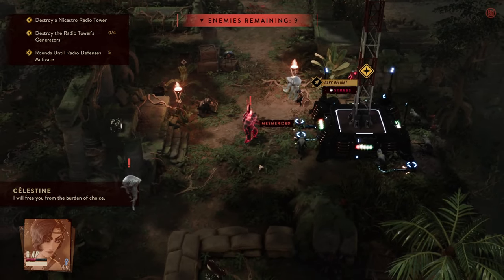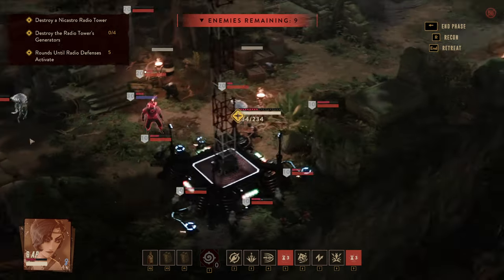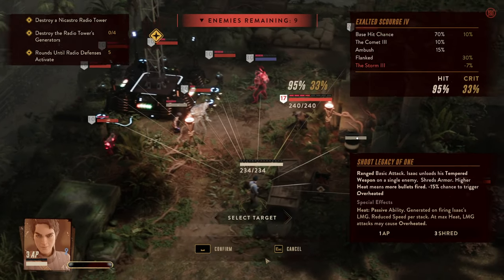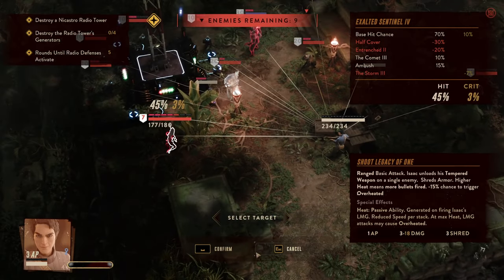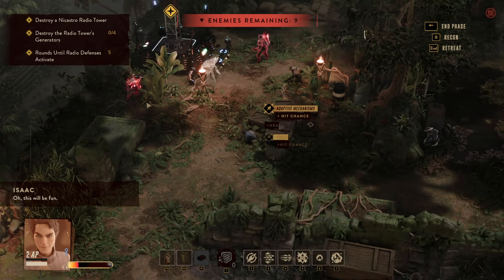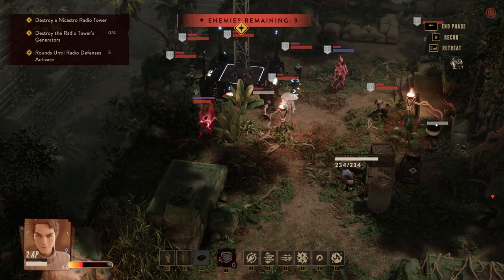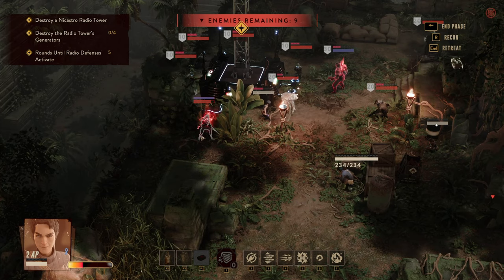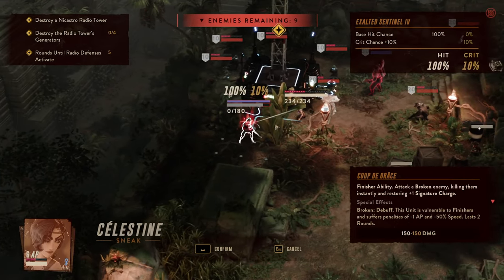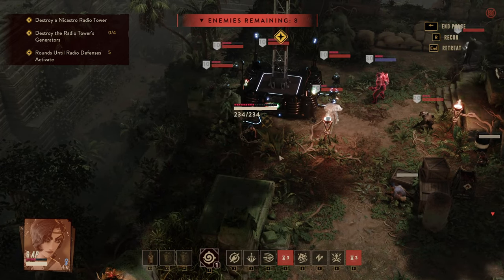For starters we're going to Mesmerize the one person that could become a problem — the one that heals — and since we have the Viridias Amulet we get that AP back, sitting nicely at six AP. We use another character to hit and stress break one enemy. As you can see, it's not the number of hits you take but the number of attacks you do that matters.